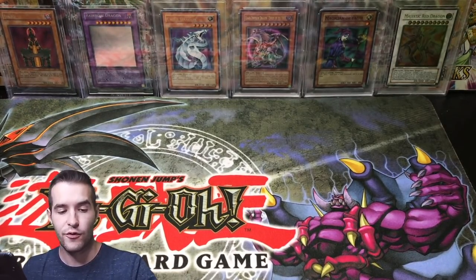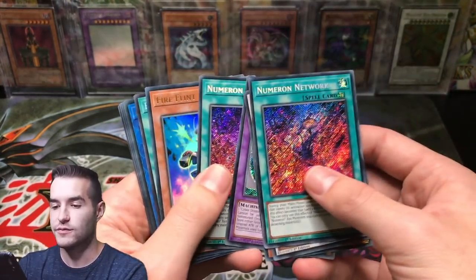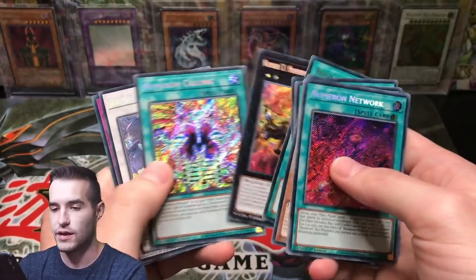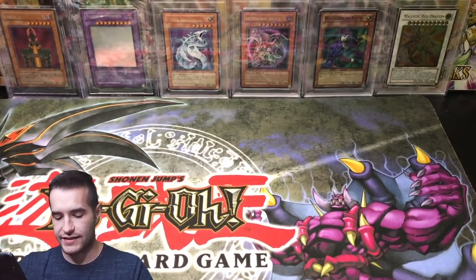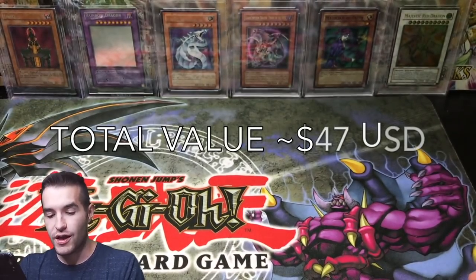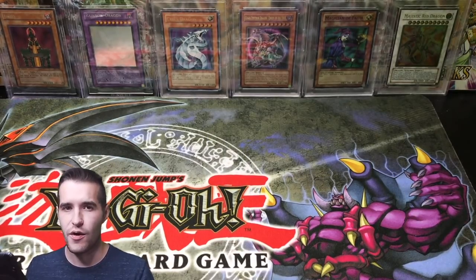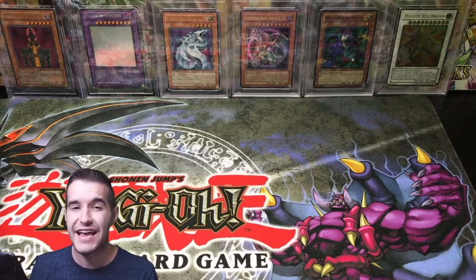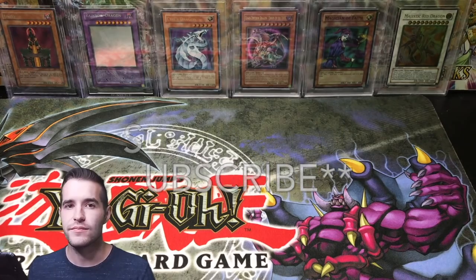Let's go over what we did get overall. We had a pretty good Battles of Legend box - we got double Numeron Network, that's nice. Cross Sheep. Fossil Fusion. Numeron Calling. Artifact Sanctum. We got Goblin Attack Force from Pharaoh's Servant and the Chaos Emperor Dragon. Overall, we lost a lot on this one, but it was a lot of fun. Hope you guys enjoyed the video - make sure you subscribe for that 19,000 subscriber special. See you guys later, thanks for watching.